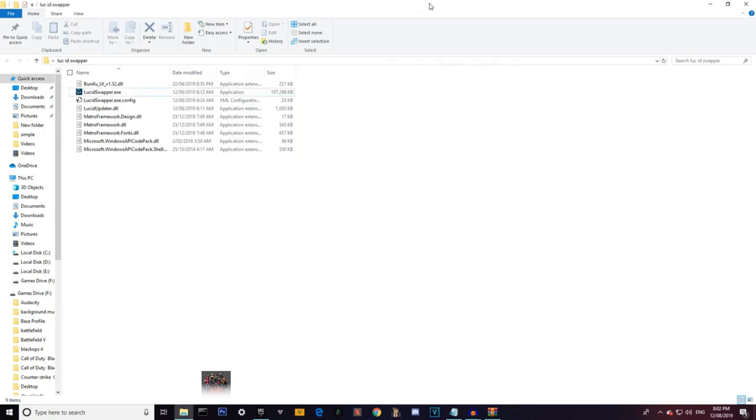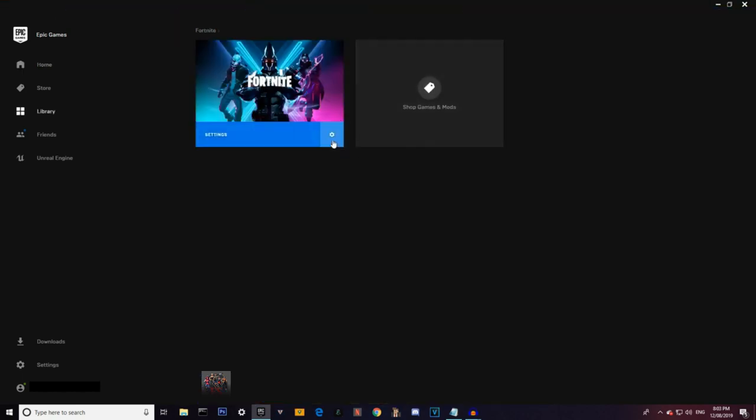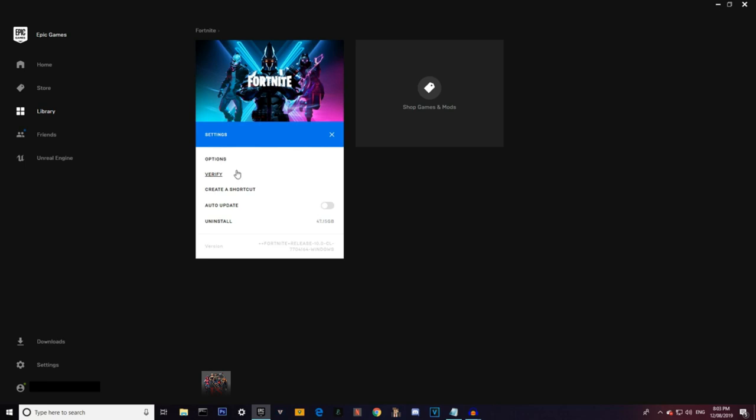I'm just gonna load Fortnite real quick. Here's my locker before I did this, just to prove I didn't already have these skins. Also, one thing to note: the skins show for other people in the lobby, so if you're with your friend in the lobby it'll show — but once you're in game only you can see it. The other person can't see it, though they can still see it in the voice chat in the corner. Before you click Launch, come to the Settings icon. Every time there's an update, click Verify — this basically resets the files and makes sure you won't get banned. I would suggest you verify it, but it's all up to you.